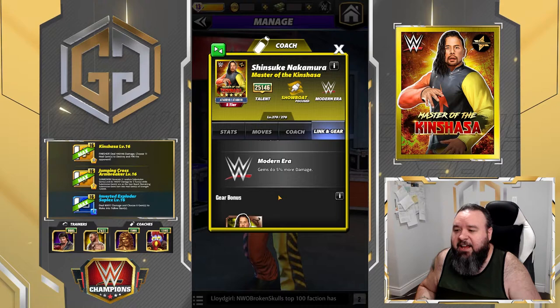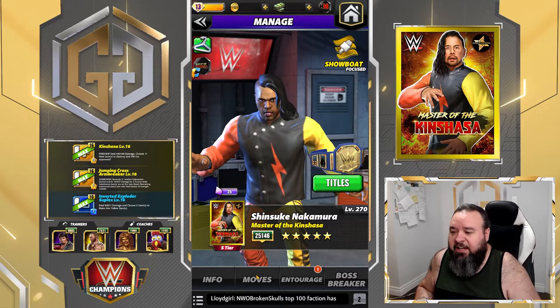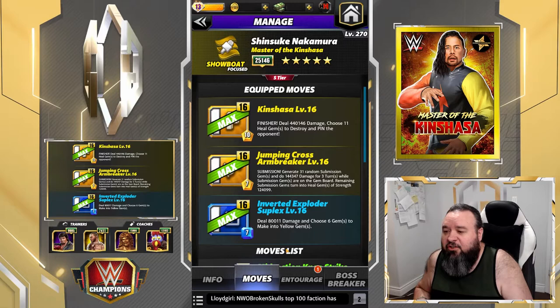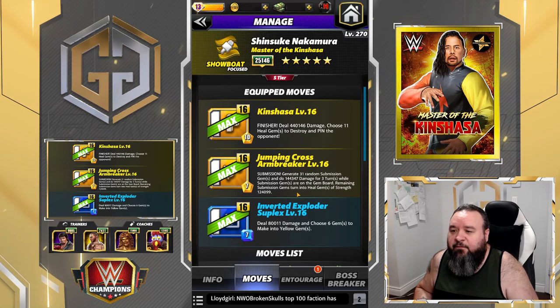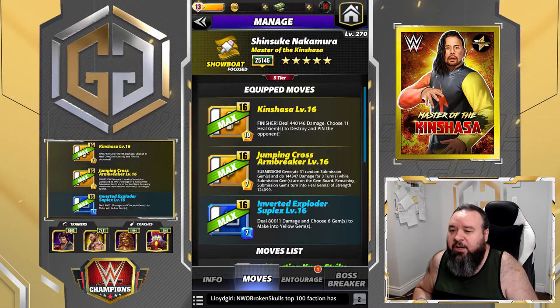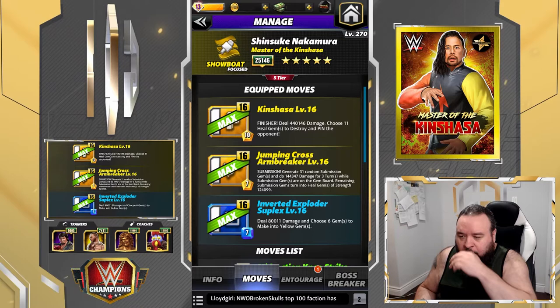He links with SmackDown and Modern Era, and no gear. He does look pretty good - I haven't done a match with him yet but there's definitely a ton of move set variation. The first move set we're going to look at is the Kinshasa: 10 MP yellow move finisher that deals 440K damage, choose 11 eel gems to destroy and pin the opponent.